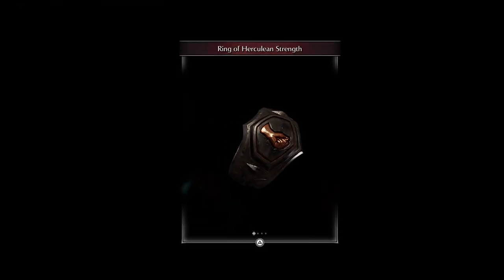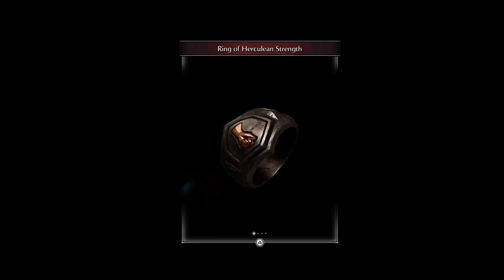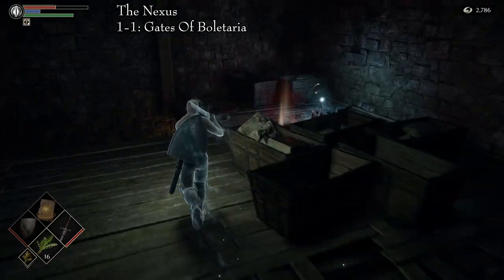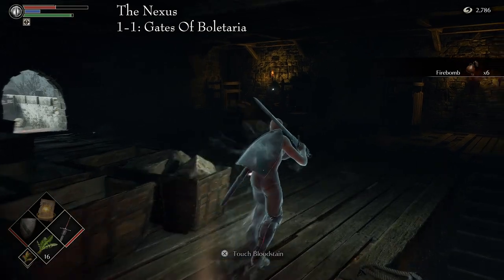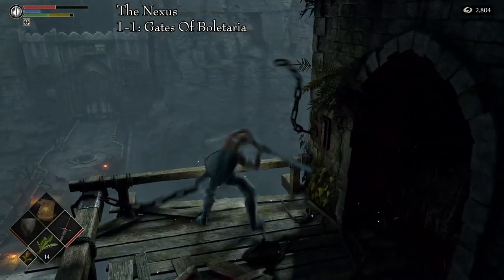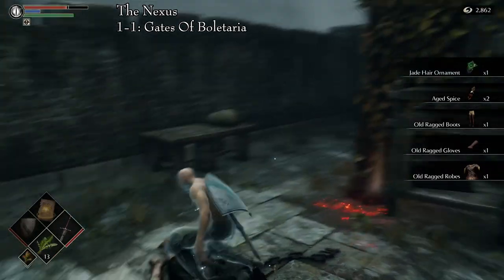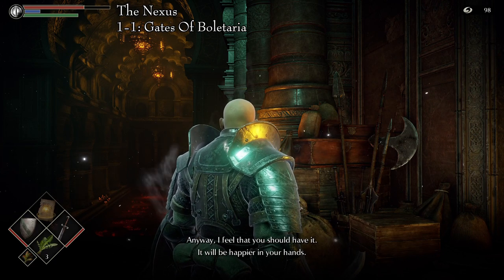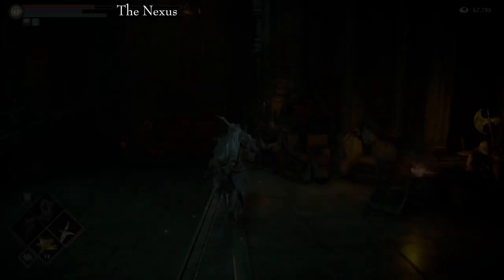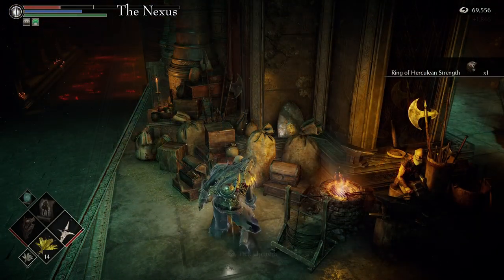Long ago, Stockpile Thomas found this ring of Herculean strength lying on the road. It raises item carry capacity. There are two ways to get this ring. The first one is in the Nexus — Stockpile Thomas gives it to you. First, go to Area 1-1, Gates of Voletaria. Proceed to the high wall and into the tower past the fog gate. Begin to go down the tower and, halfway through, go through a door that will lead to some chains. Break these and continue going down. At the bottom, go out the door where you find the Cling Ring and turn right. Pick up the Jade Ornament from the second corpse. Return to the Nexus and speak to Stockpile Thomas. He will notice that you have the ornament and request that you give it to him. Accept, and he will give you the ring in exchange. The second one is also in the Nexus and also from Stockpile Thomas — this time, we have to get it from his corpse. Kill him and take it.